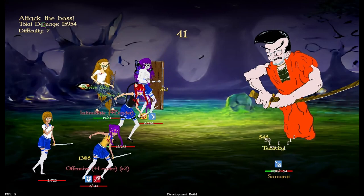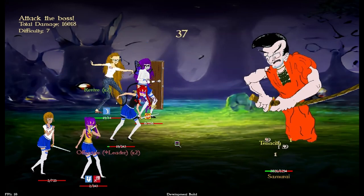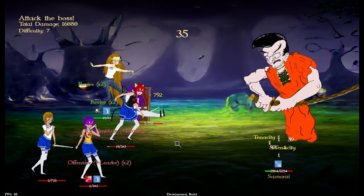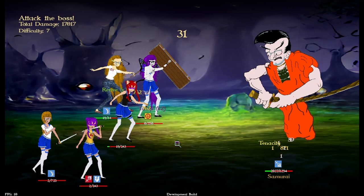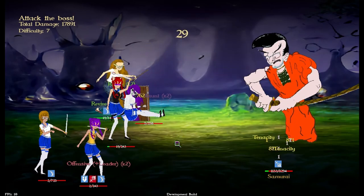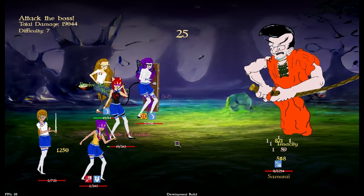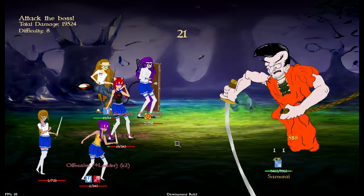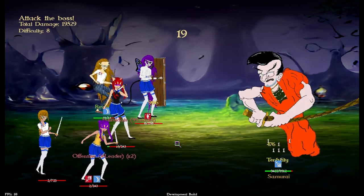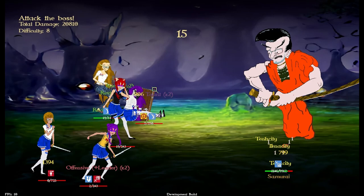I also added a bond system. The more you use a character, the more it increases their bond. The range is negative 99 to positive 99 — negative 99 means they hate you, and I need to think of good negative effects. At positive 99, when you hit the very end, you'll be able to rename your character.